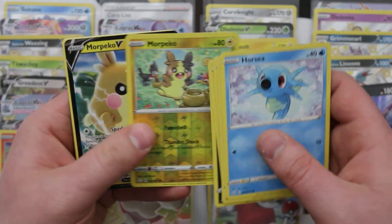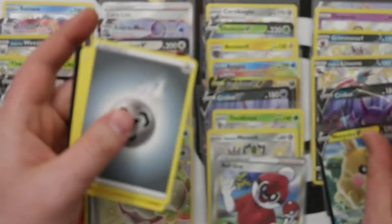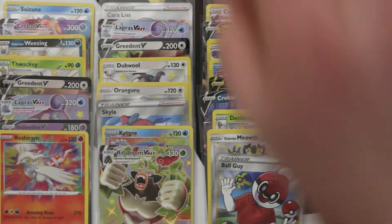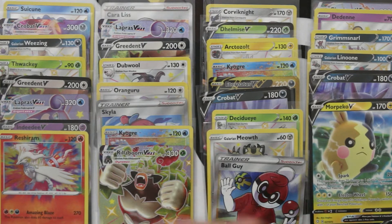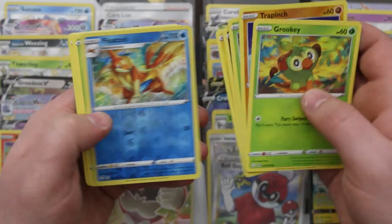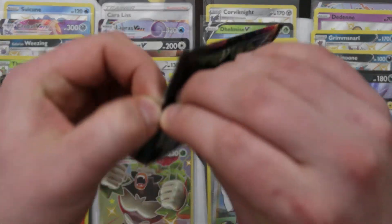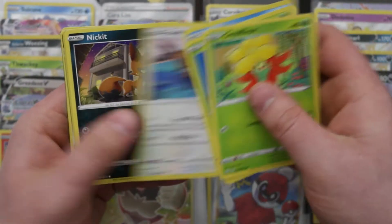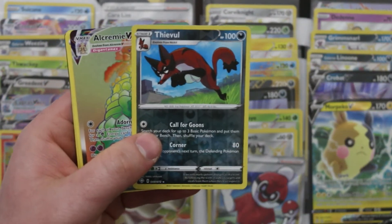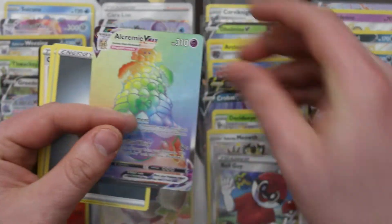We're getting Reverse Morpeko — it's the other artwork — and Morpeko B. Double Morpeko! I'm actually running out of space on my screen to show all of our pulls. A Reverse Floatzel, and then the singular rainbow from the main set — the Alcremie VMAX Rainbow with the artwork from Champions Path. That's sick!